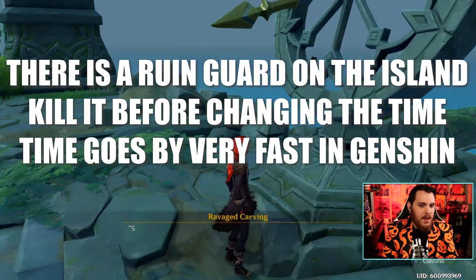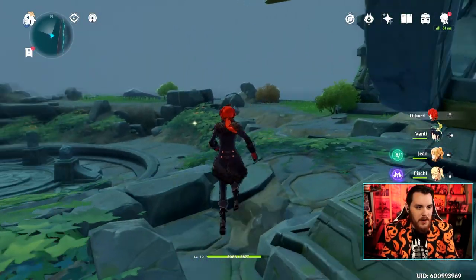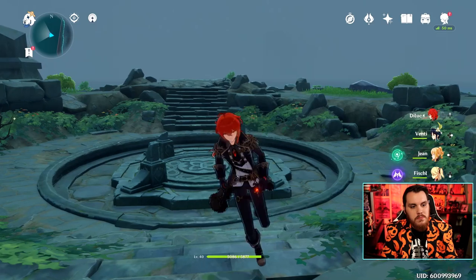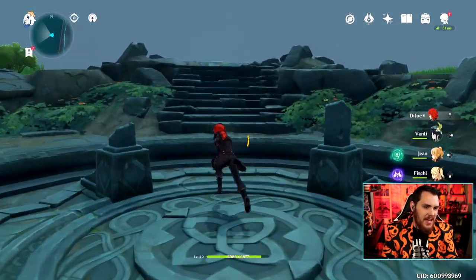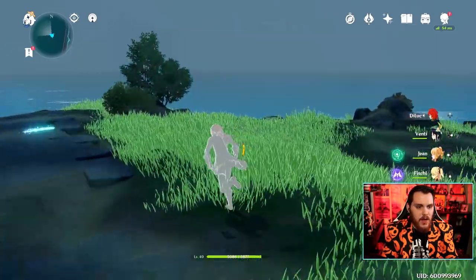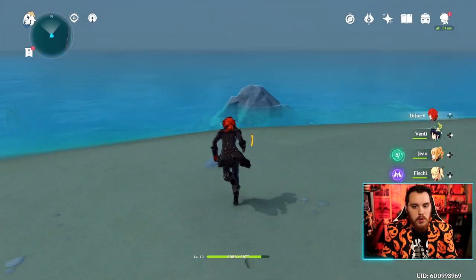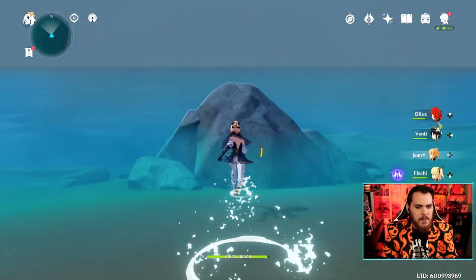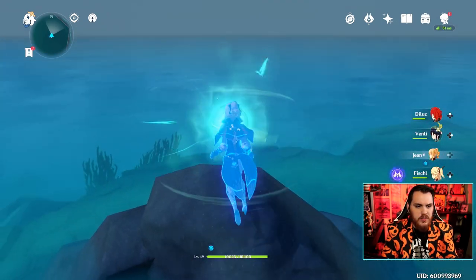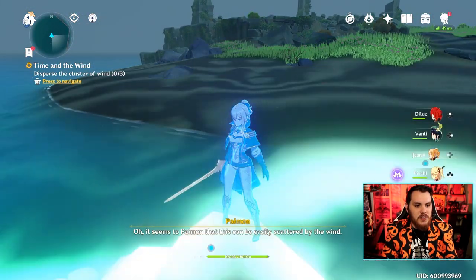Now that it's 2 a.m., talk to the Ravage Carving. Use your elemental sense — you'll see it's like, hey, come over here. So go over and follow it. Make sure you have a wind character because you need to blow it away with wind. You actually don't need just the main character — you can use any wind character. Boom, the first wind cluster has been dispersed.